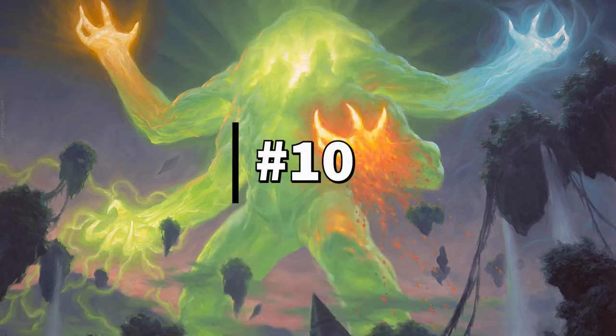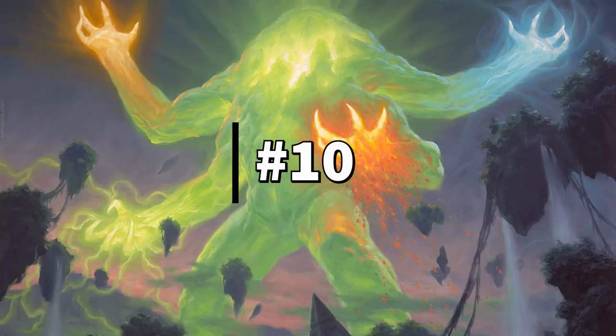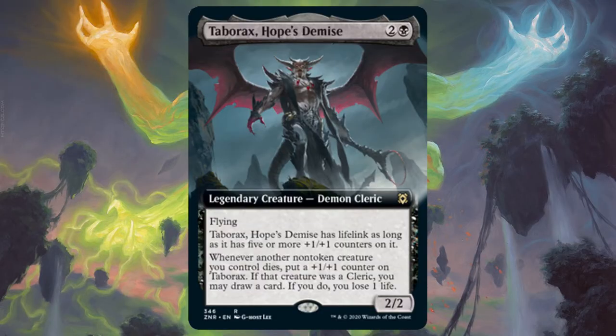Coming in as the 10th best commander from Zendikar Rising — only joking about Rin, Steadfast Leader — the actual 10th best commander is Taborax, Hope's Demise. This flying 2/2 demon cleric is a cheap commander, and if you make the most out of its abilities you can get out of hand before you know it.